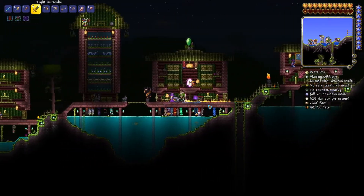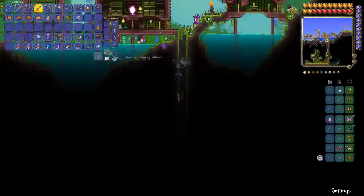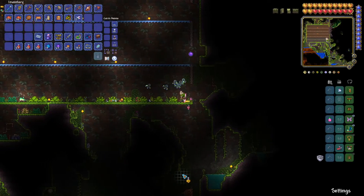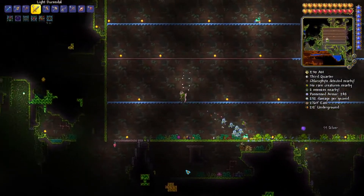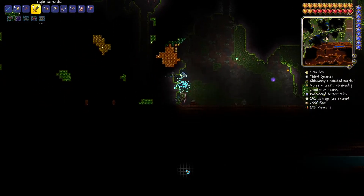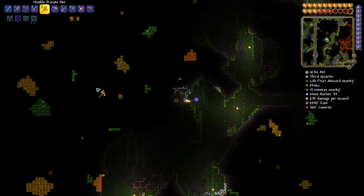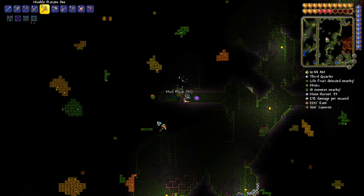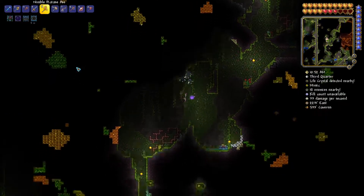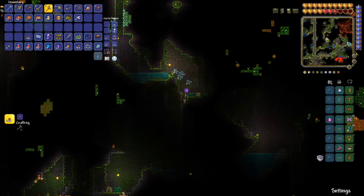I'm going to go do some fishing, and I'll meet you guys back at the next night. While we wait for night to roll around, I can go hunting for life fruits. I have 460 health, so that means I'll need a few more. I am good at math, but I'm not good at doing quick math. Life fruit number one has been acquired. Now time for life fruit number two, which is just a little bit down here.